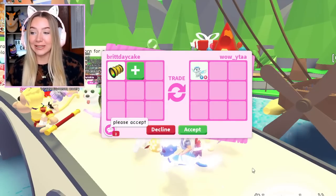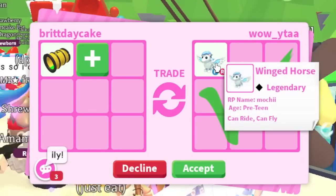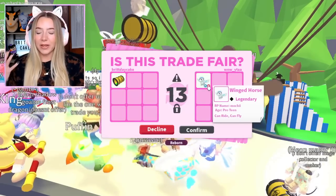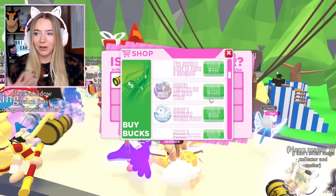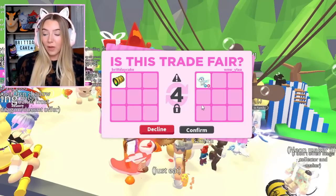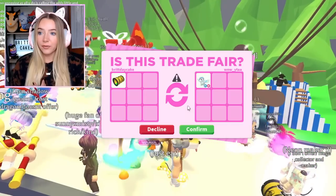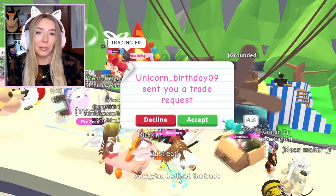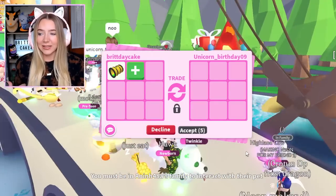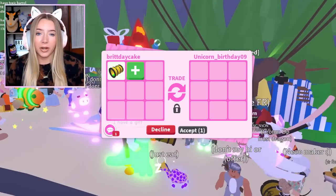Shout out to whoever that person was — that is gonna be my favorite trade of the whole day. This person is saying 'please accept.' Technically it's a win for me, the winged horse is like 800 Robux, it has a fly and ride potion on it, it's pre-teen. I don't know why they want this toxic barrel — but if they hit confirm I'll hit confirm. They did hit confirm, and then they declined really fast. I really don't know what the point of that was.